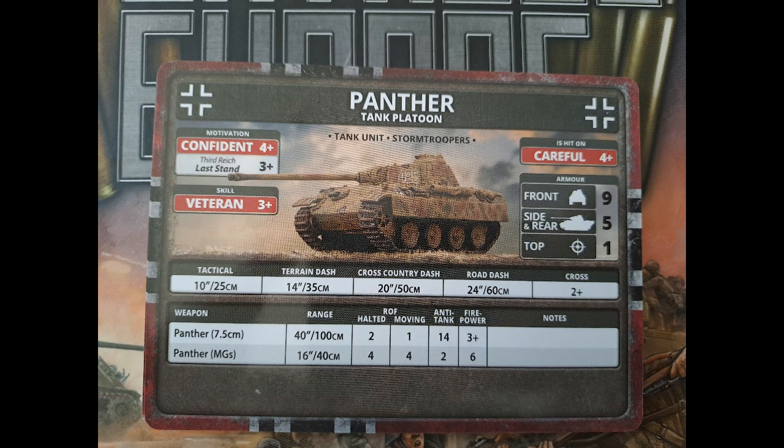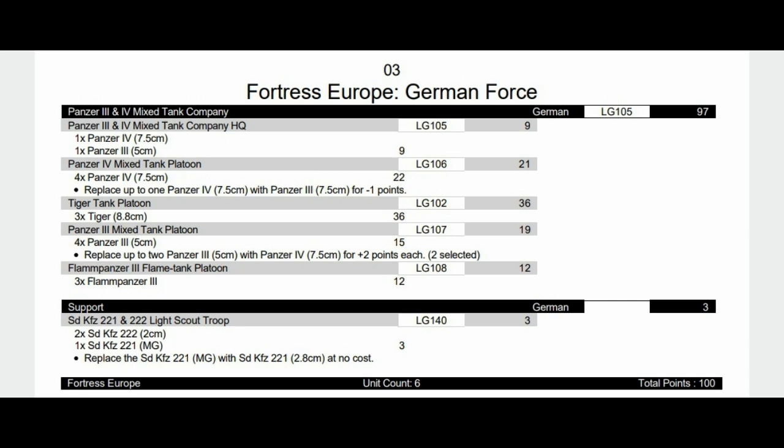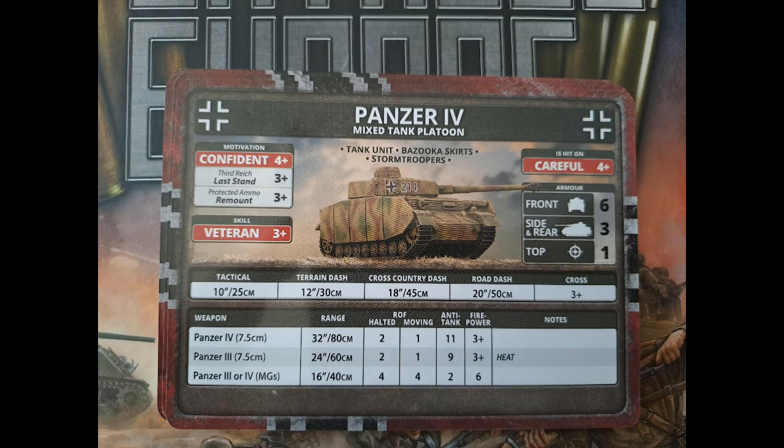Now we have the Panzer III and IV Mixed Tank Company. There's no infantry and no artillery in the formation itself, but we have a stopgap for that. 97 points of this list is in formation, which is pretty decent. The HQ is a mixed unit of a Panzer IV and a Panzer III, then a unit of Panzer IVs with one dropped for a Panzer III, three Tigers, another mixed Panzer III/IV platoon, and three flame Panzer IIIs to deal with infantry problems. A scout troop gives you that little extra push for your starting position.